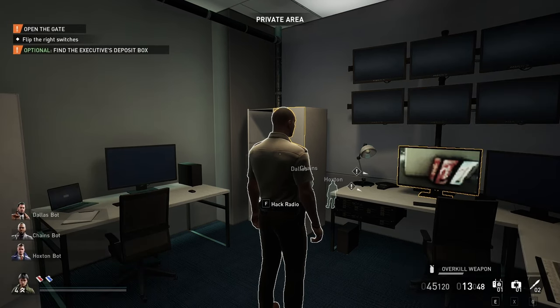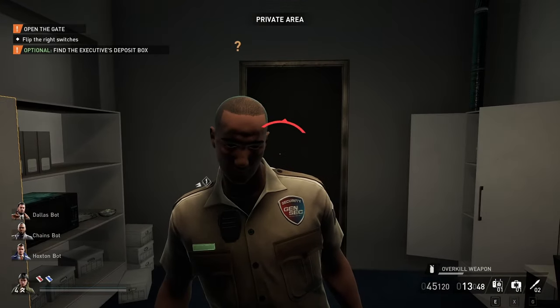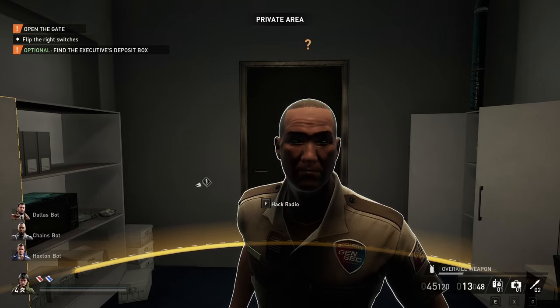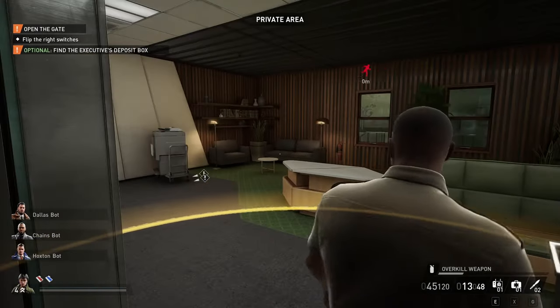As long as the guard room is in a private area and you are in casing mode, or mask off mode, you can actually just walk up to a camera guard, allow him to spot you, and he will escort you out. Just follow him and have him escort you out as guards would usually do.